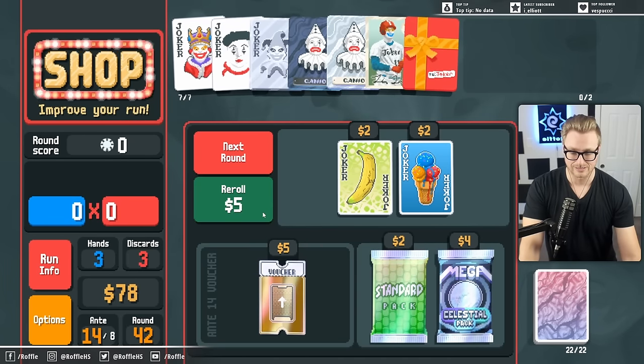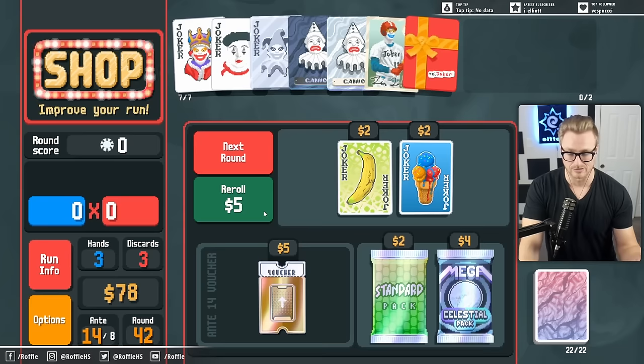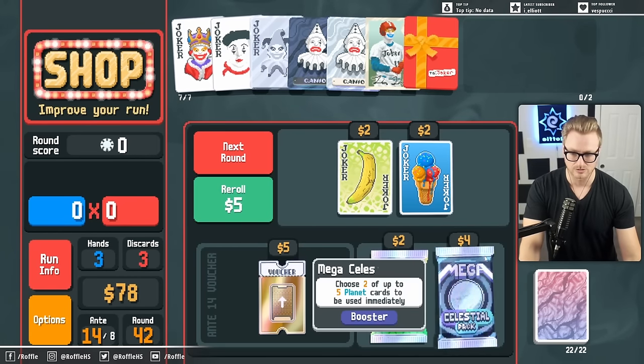Erosion was good until it wasn't. Now we just need Blueprint, Brainstorm - and Invisible Joker obviously - but those are the only ways we can get stronger here.